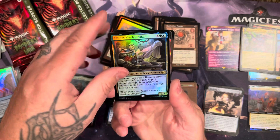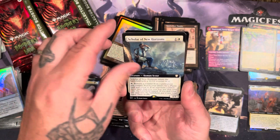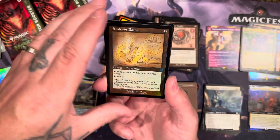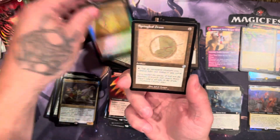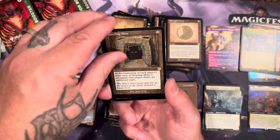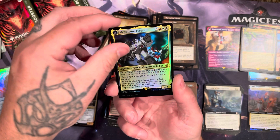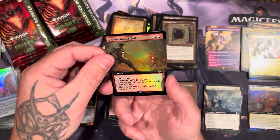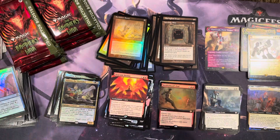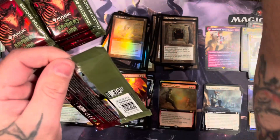Toy maker, got the destiny, scholar, got the swiftfoot boots, spring leaf drum, howling mine again — that's our third one in this box isn't it. Foil megatron and brotherhood's end for extended art foil in the last slot. All right, last pack of the first box.